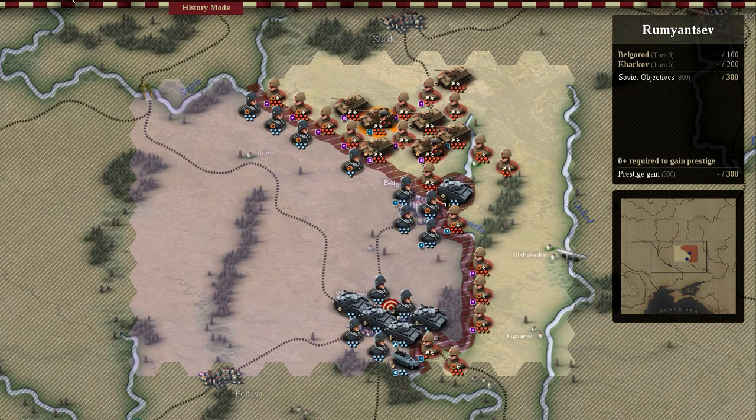On the second turn the weather has cleared and I reinforce my tanks and infantry with more units, or rather hit points called steps. Steps take a turn to essentially fill themselves up, so it's best to do this early during the match. You can see here I expand the breach within the Germans' lines.